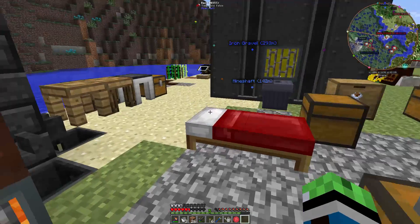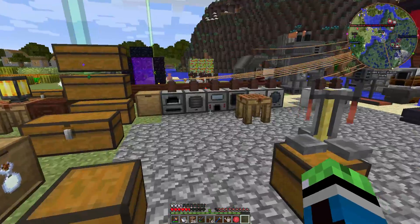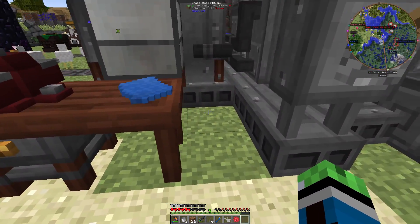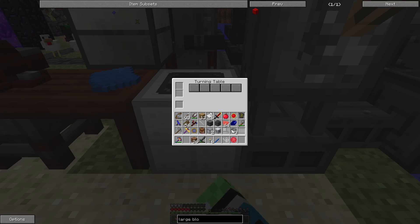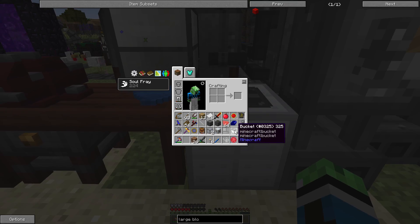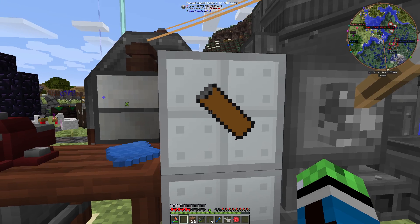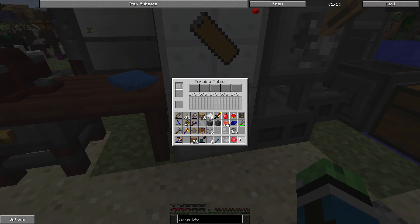So I also have stuff in my inventory to get more stuff in the tech path. I have a turning table, which is required to get handles for the mining laser. Turning table does not require power — it requires kinetic energy, which you can get from a manual kinetic generator. So I just need to put the turning blank and the lathing tool in here.